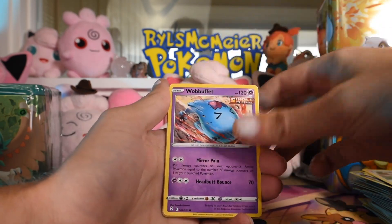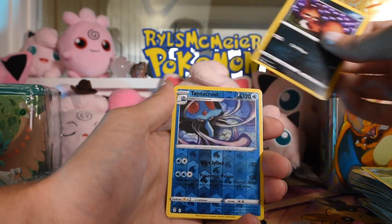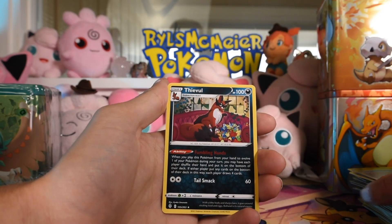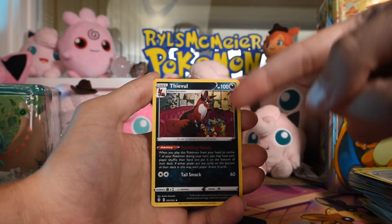Dreamball, Vigoroth, Wobbuffet, Roggenrola, Rufflet, Dwebble, Nickit, Tentacruel — there's our Tentacruel — and Thievul. That is not a Moonbreon. That is not an Umbreon looking at the moon.